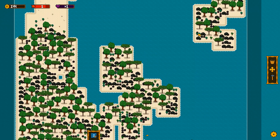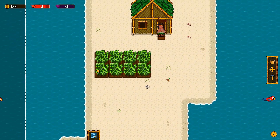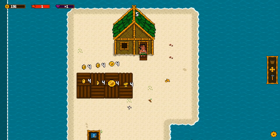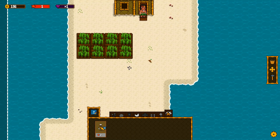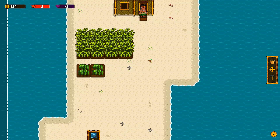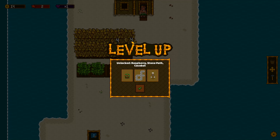So how does one get more land? I wonder if we can get rid of the water or make a bridge to get over there — maybe we have to unlock it. I'm gonna click the parrot. Let's just keep making more of these. Let's try out this move feature. We unlocked the raspberry, stone path, and a cocoa bot.